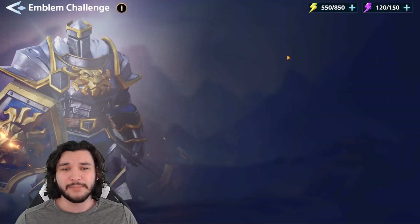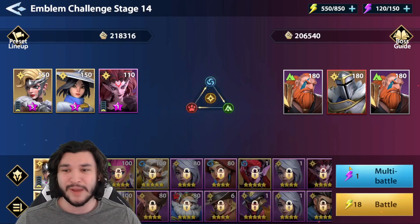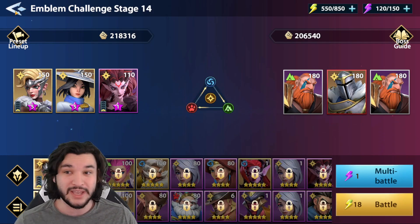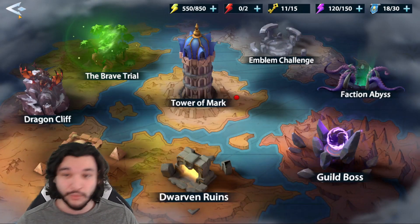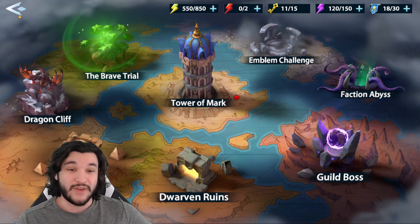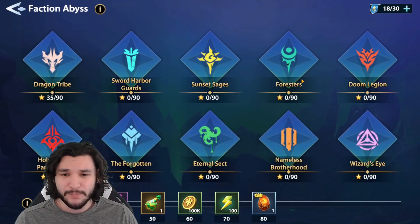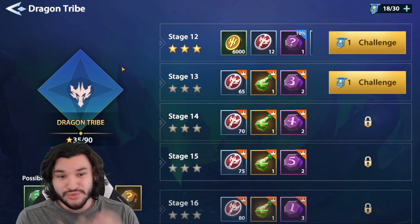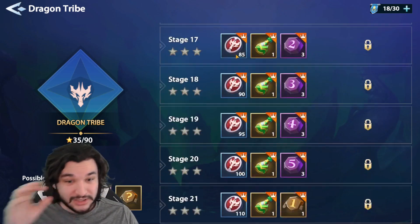The Emblem Challenge is not something you necessarily need to focus on — you can win it almost by accident with characters you're already awakening. Characters like Reeves, Holder, Malia, and Liz are all very good options there. Faction Abyss also does not need to be focused on in my opinion until much later — it's a late-tier game mode that's quite difficult.